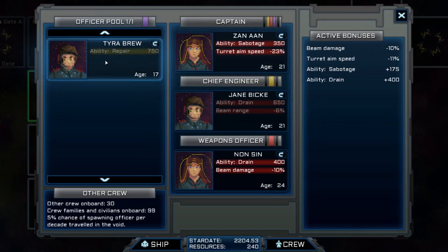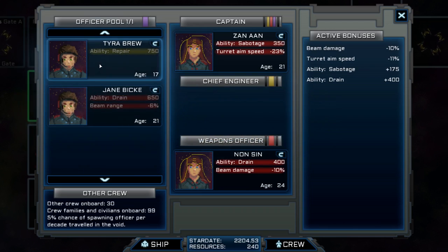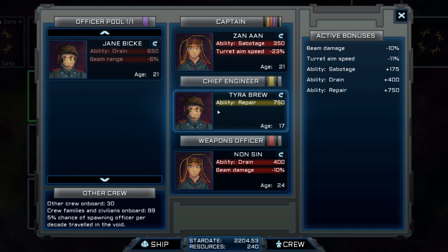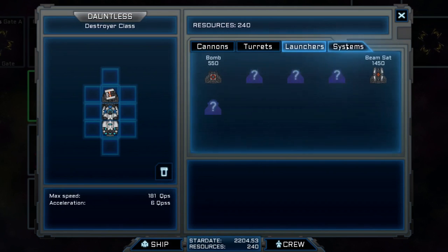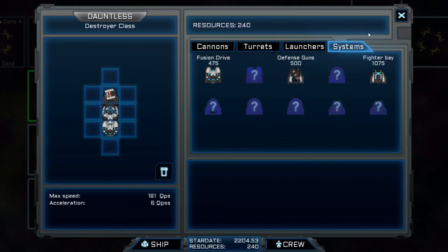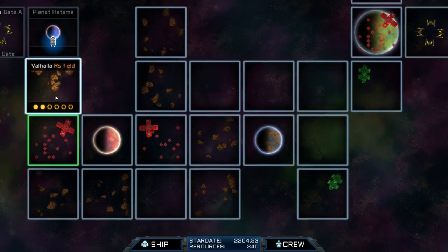We've got Tyra Brew — bet she likes a brew. She's got repair ability — I've seen that before. She's also got sabotage. He's got the drain — oh, she's got the drain. Well, the drain seemed a bit piss. Let's try out Tyra Brew! Quick checkout on my ship — I've only got 240 quid, so there's not really a huge amount I can actually do at the moment. Can't afford anything, so let's come back to that soon.